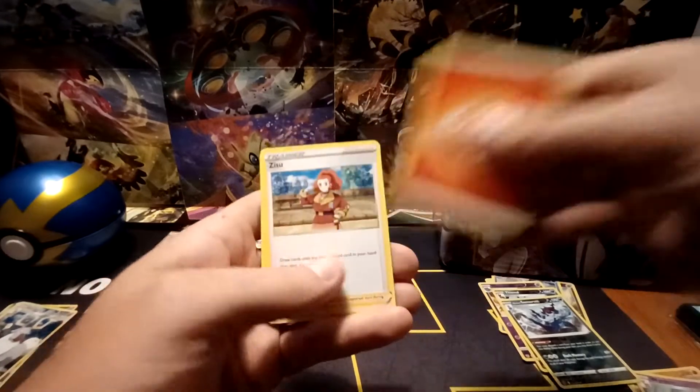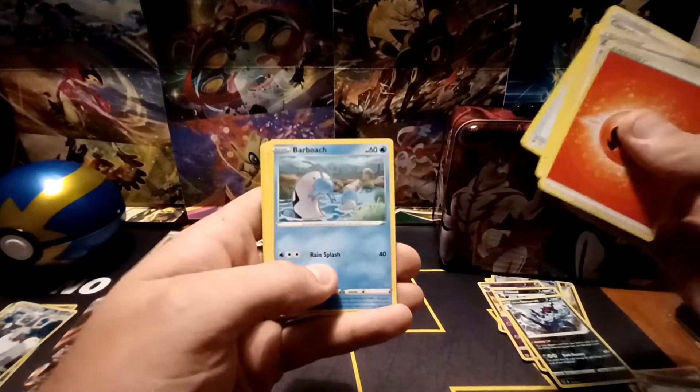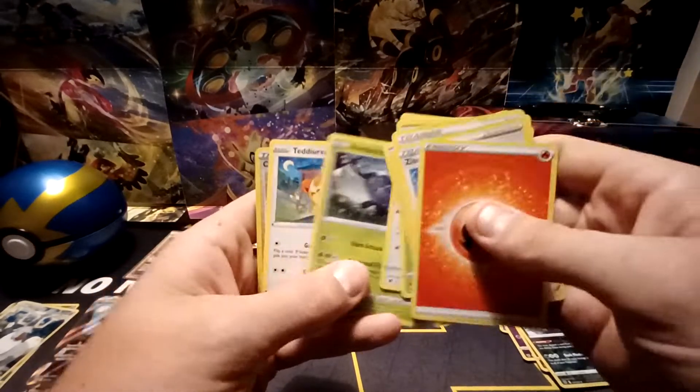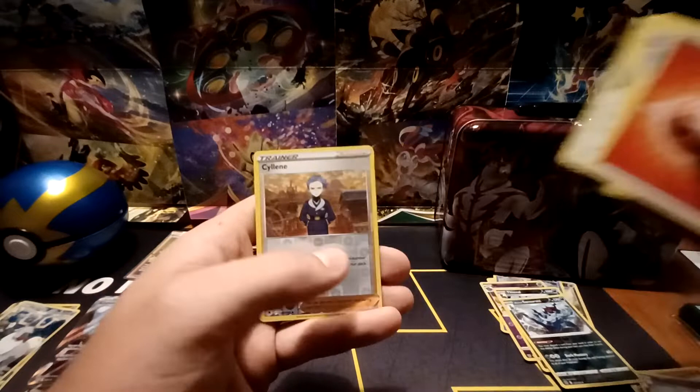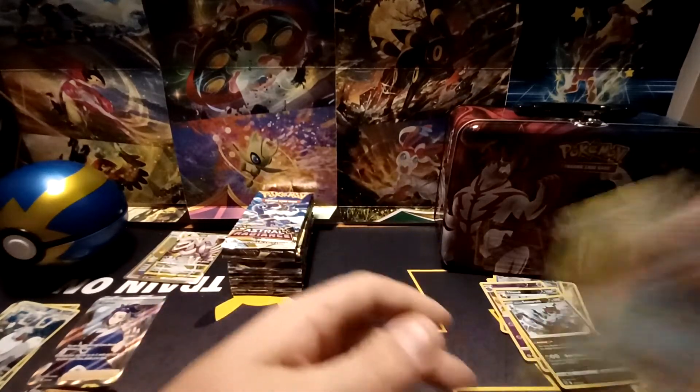Fire-type energy, Zissou, Curlia, Canceling Cologne, Barboach, Scyther, Eevee, Heracross, Teddiursa, Reverse Hollow of Sylveon, and the rare — a Vespiquen non-holo.